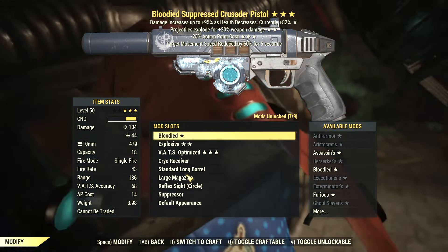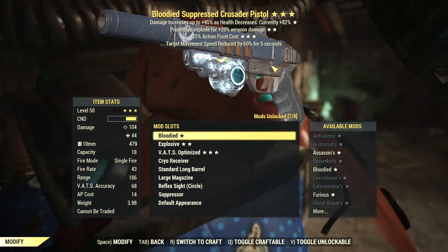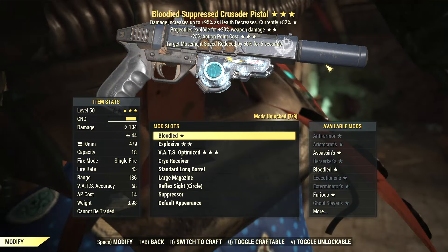That's how I got this Bloody Explosive Reduced VAT cost Crusader pistol. I got a random god roll — maybe I should buy a lottery ticket!